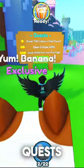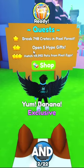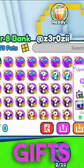I have found one of the easiest quests in Pet Simulator X. We're in Pixel World and it says 'give away five hype gifts' — that is super easy because look at all these hype gifts I have in my bank.